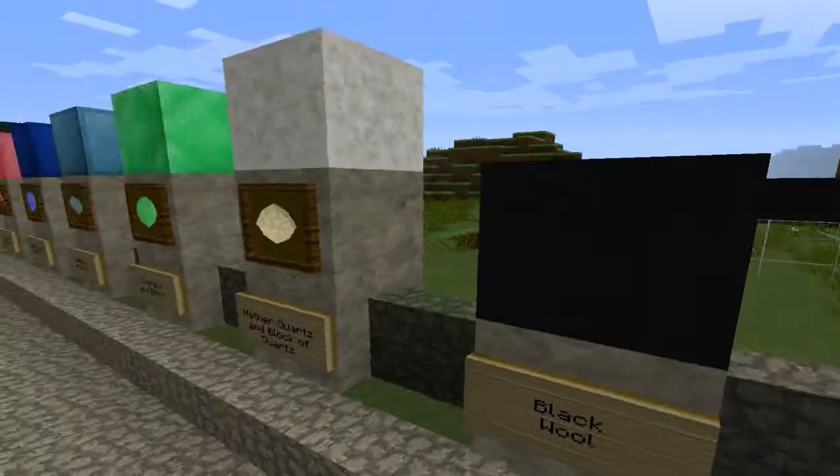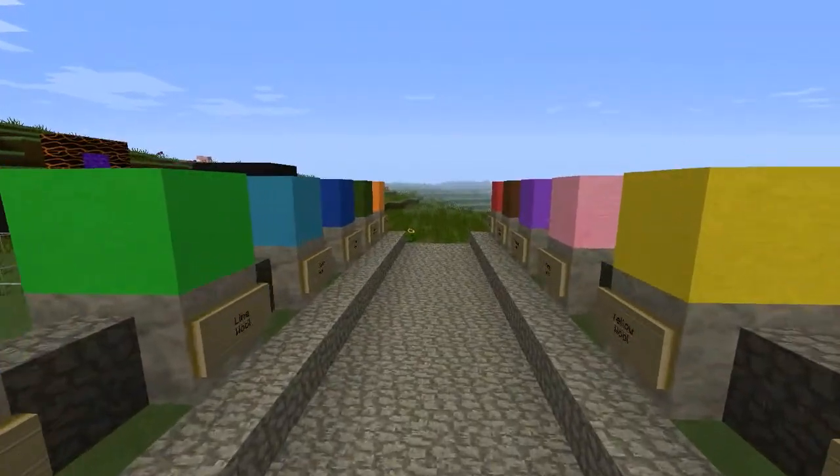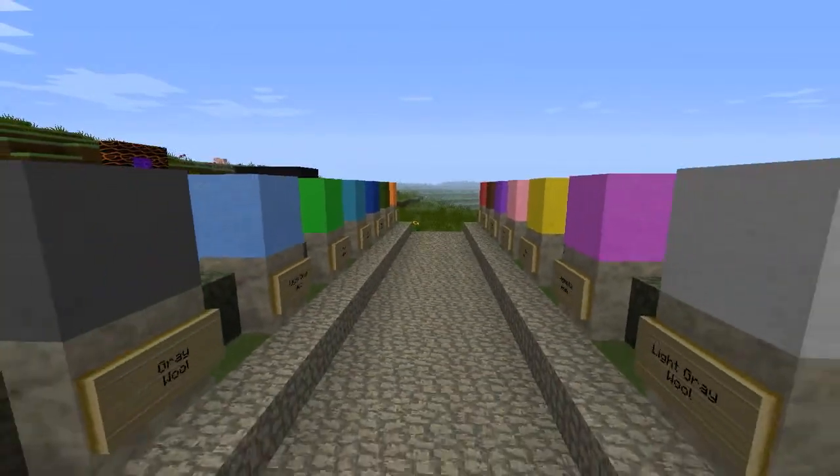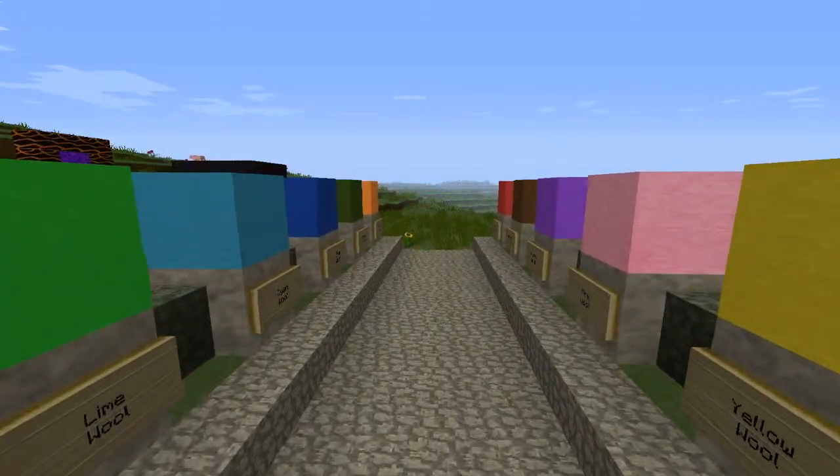That does sort of look like sand. And we've obviously got wool — that was white you saw first, then black. And then here are the very many colours that you can create with dyes.